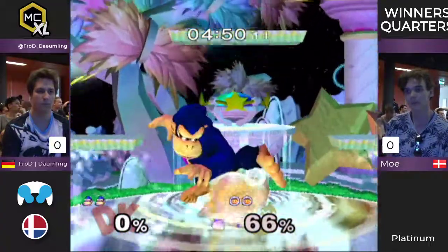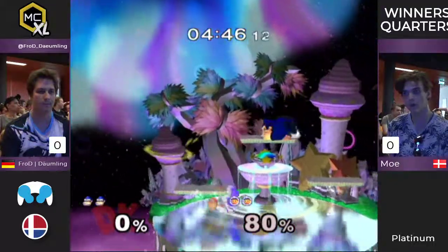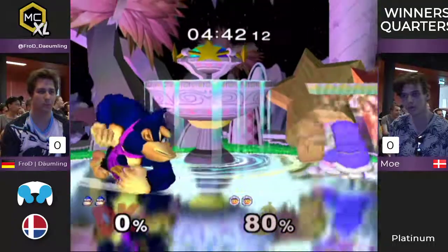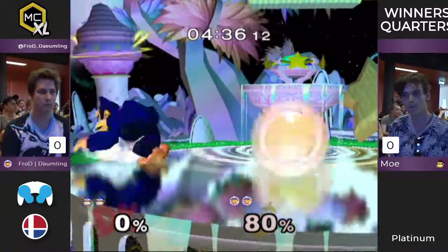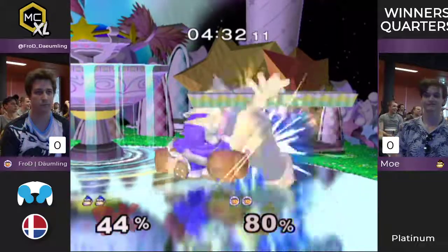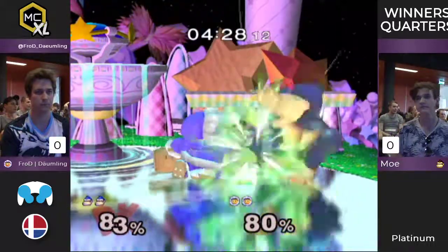When Donkey Kong gets a grab on Sopo, he can really punish because Nana doesn't jump after. When DK grabs, he walks away and jumps — Nana does nothing. She just stands there on the ground, I think. She's just in awe. She's scared. She's like, 'Whoa, this huge creature is holding my Popo, my partner.'